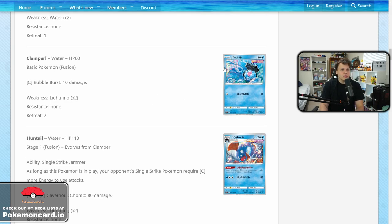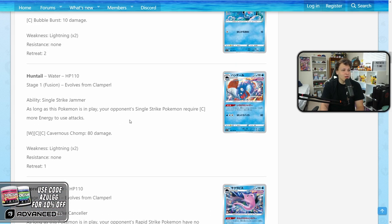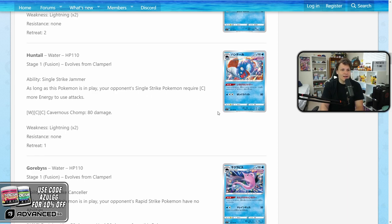Clampearl is kind of irrelevant but it evolves into Huntail and Gorebyss. Huntail, as long as it's in play, makes your opponent's single strike Pokemon require one more energy to use their attacks. It's a bench-sitting stage one with 110 HP. Single strike Pokemon currently aren't very good, but this is two or three sets away and rotation will be involved, so who knows where single strike will be. Nothing really shows it'll get much better besides maybe Gengar VMAX, but we'll have to wait and see where single strike is when Huntail releases.